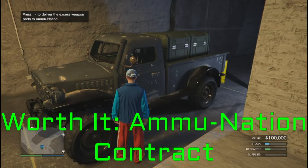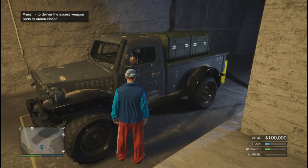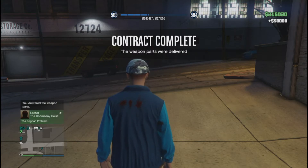Next, ammunition deliveries, which are basically the same as exporting mixed goods. Twice per full set of supplies, this doom looter will load up with excess weapon parts that can be delivered to a random Ammu-Nation for $50,000, meaning if you do both, they will completely pay for your supplies.